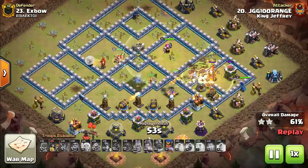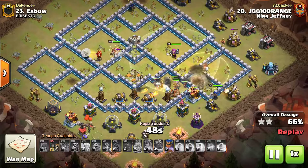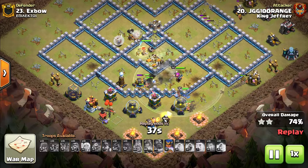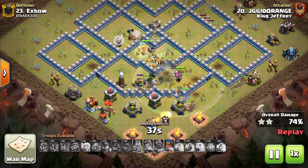Miners are crushing through — this has been a super strong strategy and I've enjoyed using it. Out of all the attack strategies shown this war, honestly the one you should really be using is the Yeti Smash. Most people are already building bases specifically to defend Yeti Smash because of how strong it is. However, personally I've been loving this hybrid Queen Charge Miner Hog raid — it's been one of my personal favorites.